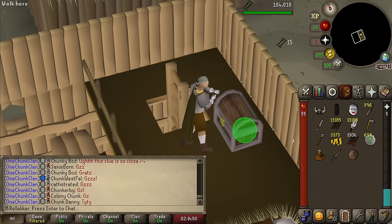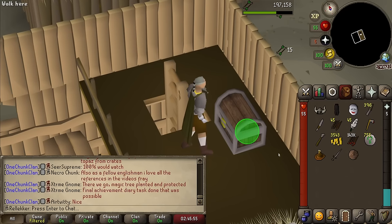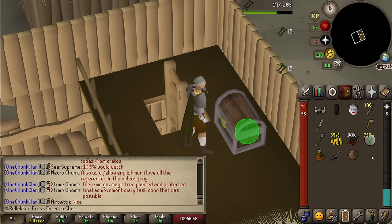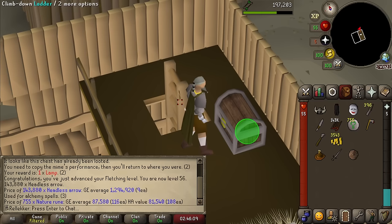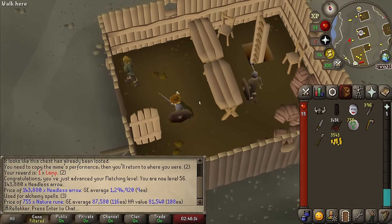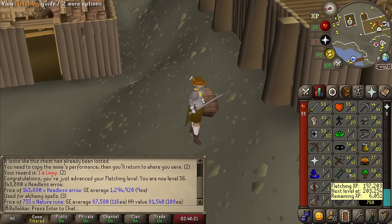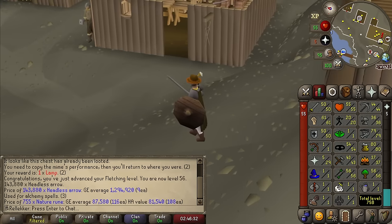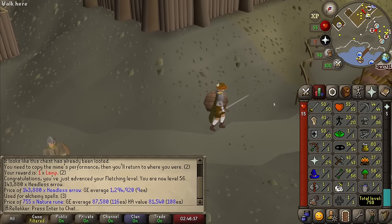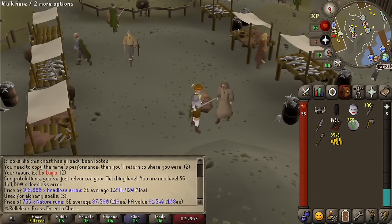The last fletching level that we are gonna get for a while — level 56 fletching right there, and only 13,000 arrows to go. And that is all of them — 143,880 headless arrows made and 755 nature runes stolen. And yeah, we are basically halfway there — only nine more levels to go until our chunk goal of 65 fletching. We are 56 at the moment, and 56 woodcutting as well. Still gonna make like 300-400k more money so that we can buy all the feathers we need, but that was a pretty nice head start into the fletching grind.